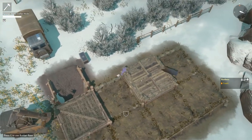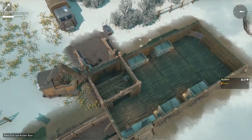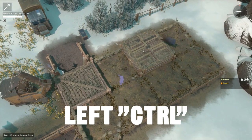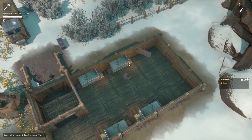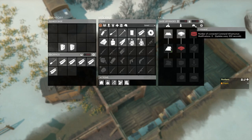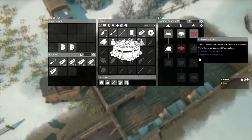Just like the tier 1 rifle garrison, the tier 2 rifle garrison is not accessible from the outside — the only way in is from inside the bunker. If you don't remember where you placed the rifle garrison, hold down the left control key by default to show the roofs. You can see which bunker base you need to go to, then release left control to see inside the bunker again, move to the correct bunker piece, and press Q to enter the rifle garrison.